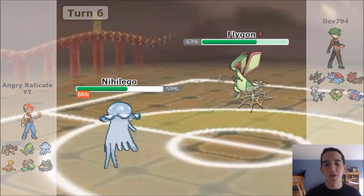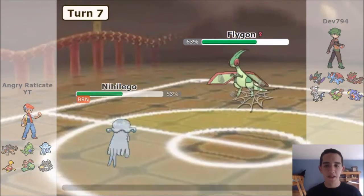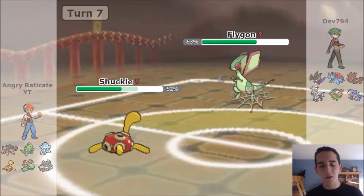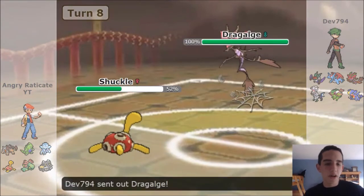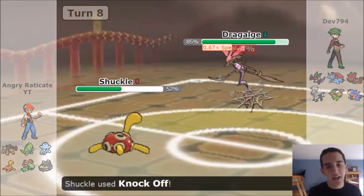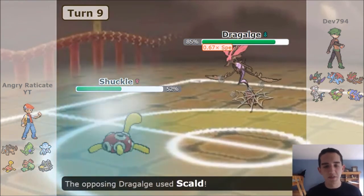I switched into Nihilego anyway. Sadly he does get a burn, which kind of stinks a lot — Nihilego won't last as long. I really should have gone for HP Ice there. I thought he would go into his Dragalge, and Power Gem wouldn't have done more — actually I don't know why I didn't go for that. I go into Shuckle, force out the Dragalge, and get a free Knock Off here. However, he's not only running items on his stuff.